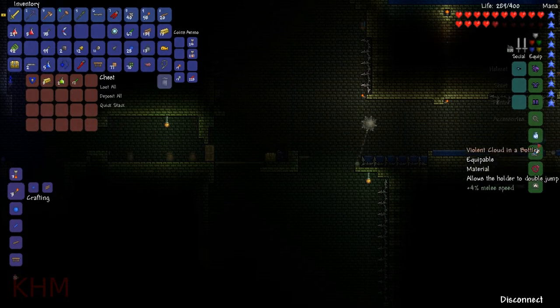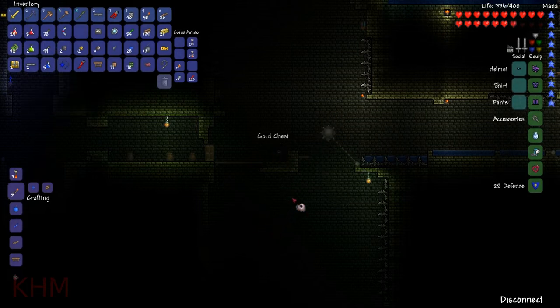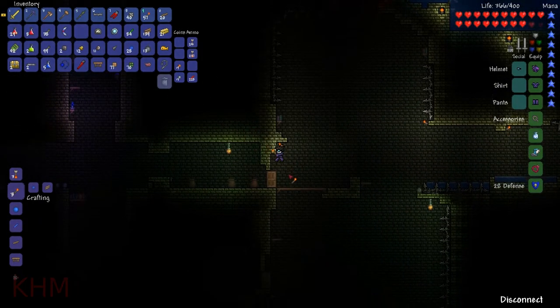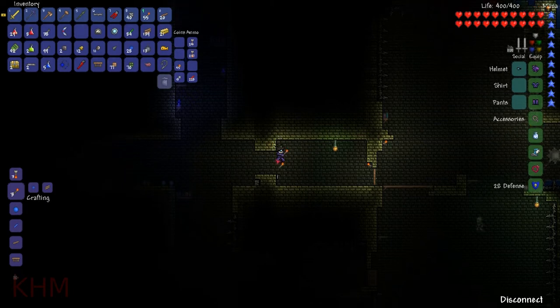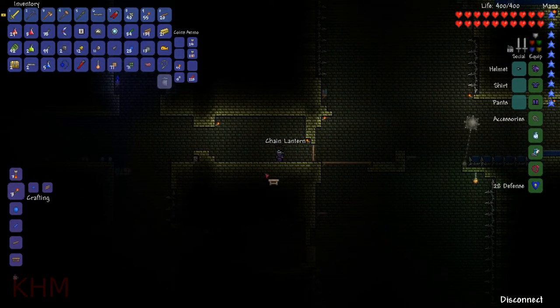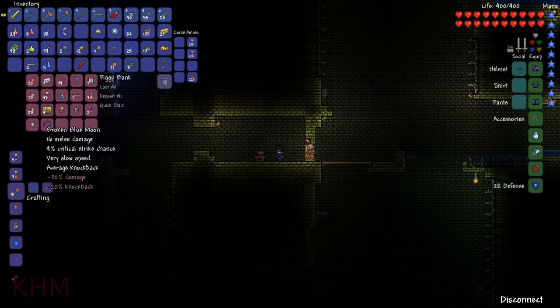Not bad. Let's see what we can get rid of. We really don't need this depth meter at the moment. Loot all. Close this door. Light this place up a bit. Oh! We got a trap there. We need to put crap into the piggy bank. Quick stack. Awesome. I'll toss the broken thing out.